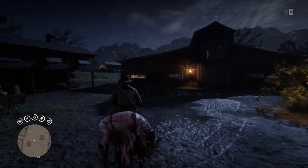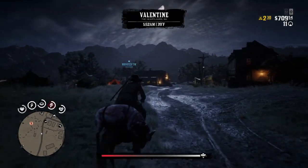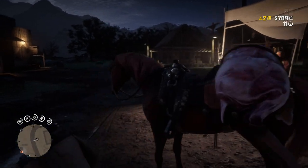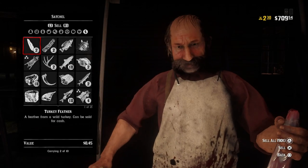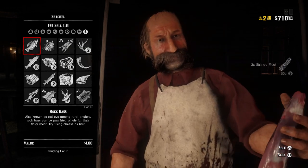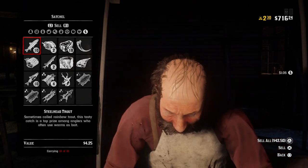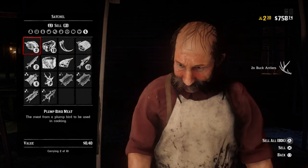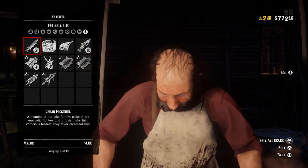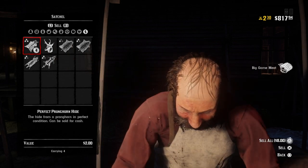Once you've done that, head to the Valentine Butcher and turn in all your goodies. Be careful about other players trying to grief you. Sell everything including items you might overlook like mature venison meat from deer — that adds up at nine or ten dollars a time. But the big reward is the $42.50 you're getting for 10 sockeye salmon and the $42.50 for 10 steelhead trout. That's $85 per trip just for the fish, and that doesn't include the perfect buck carcass, perfect deer skins, good deer pelts, or anything else. Each trip you're basically getting $100 to $200 depending on how much you bring back, and one trip should only take around 15 to 20 minutes.